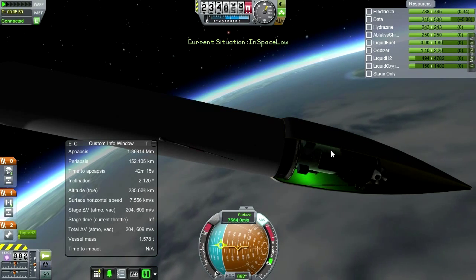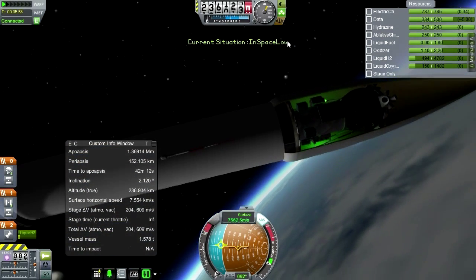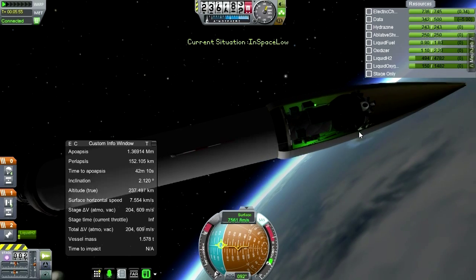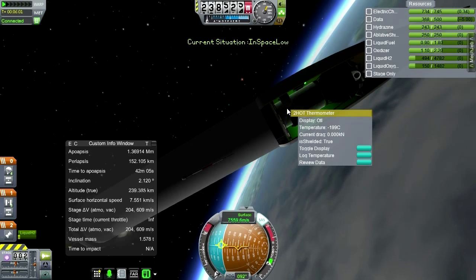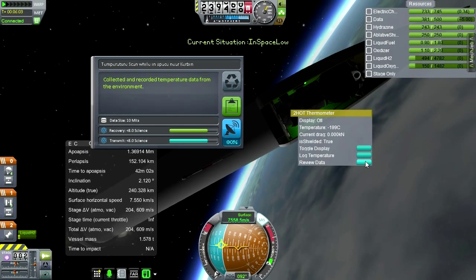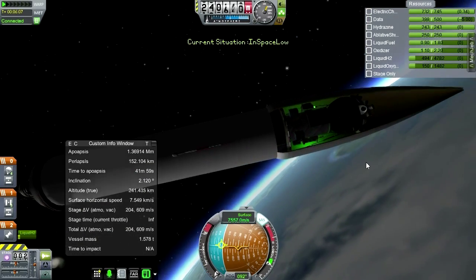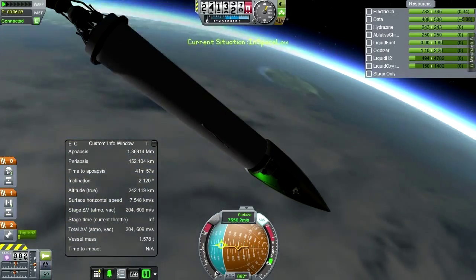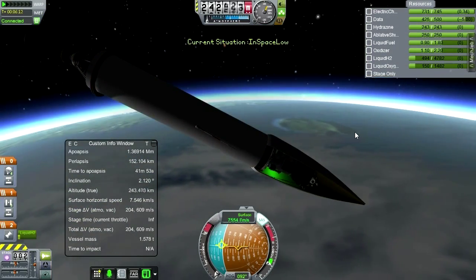We've already got the in-space-low stuff, so if we get over other biomes we can still use the Gravioli over those. This is in-space-low, right? Yeah. So if we go over other biomes we can do the Gravioli over those as well. Let's decouple — everything is good.